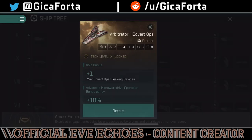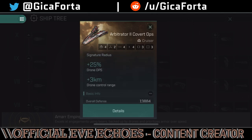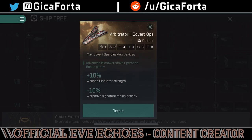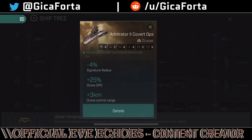The Arbitrator 2 Covert Ops should be the Curse in all its glory — but it's not. It has no bonuses on neutralizers or nosferatus, just a cloaking device, weapon disruptor strength, warp drive signature radius penalty, and 25% drone DPS and drone control range. It's again a drone boat, but weapon disruption is pretty much useless since e-war modules aren't in the game — and I still don't know what it does to missiles. This ship may not be very good at all.